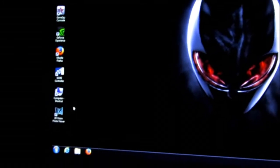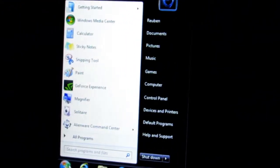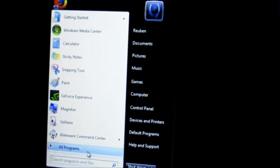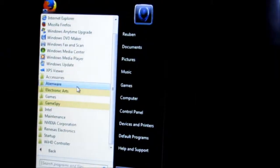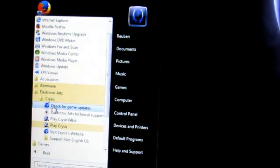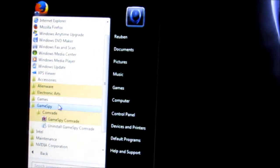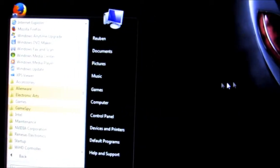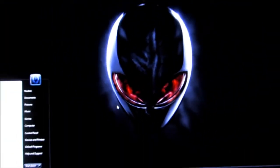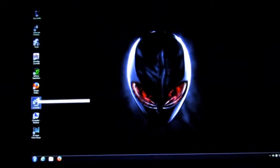Let me show you that I really did a clean install. All programs — you can see there are just the necessary programs installed here. Electronic Arts is just Crysis, Alienware is just what it needs, and GameSpy came along with Crysis. I'll show you the hard disk space.